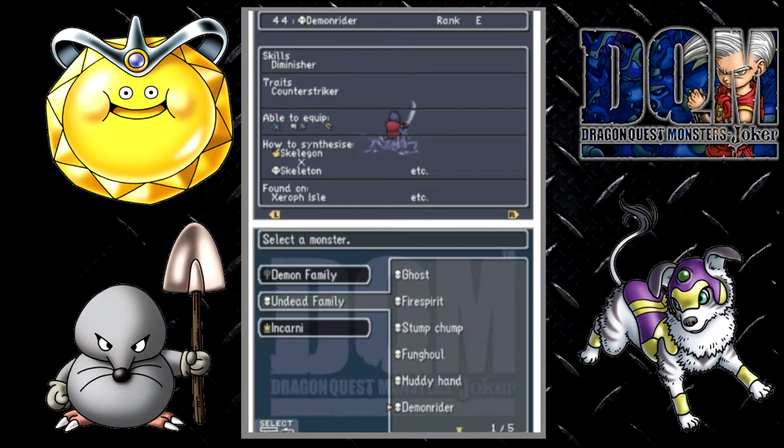Demon Rider is found at night on Zaraf Island. Bombie Boy is found on Zaraf Island within the Shrine I believe. Skipper is found on Paladish Island. Phantom Fencer is found at the Celeste Island Shrine.